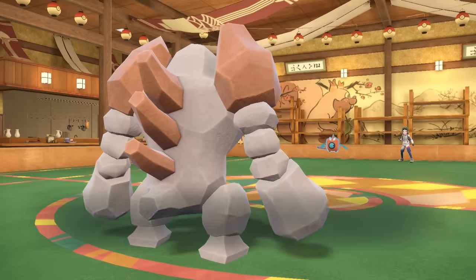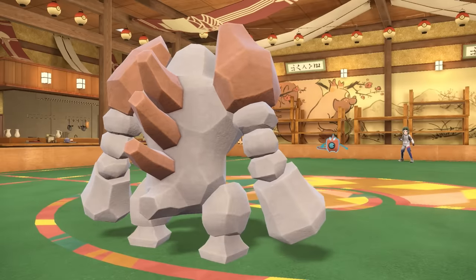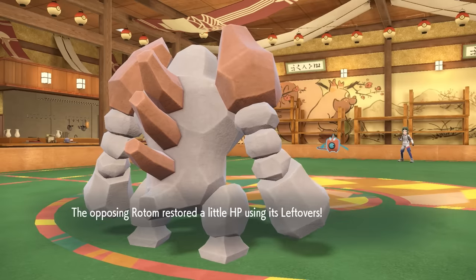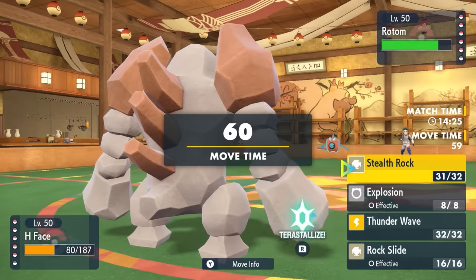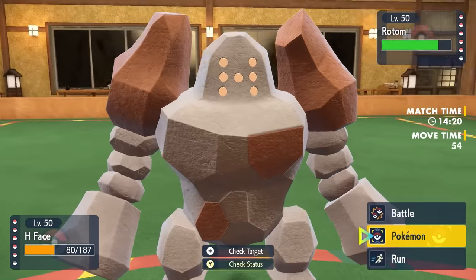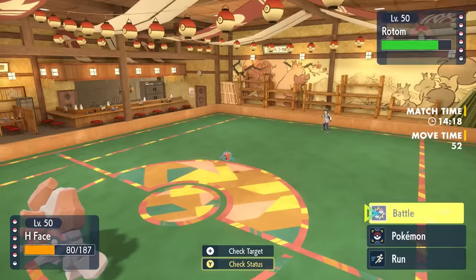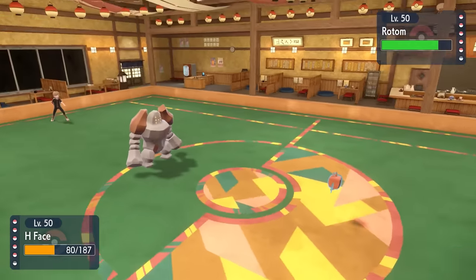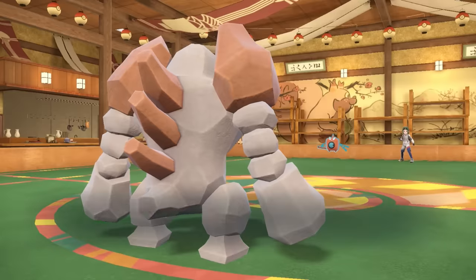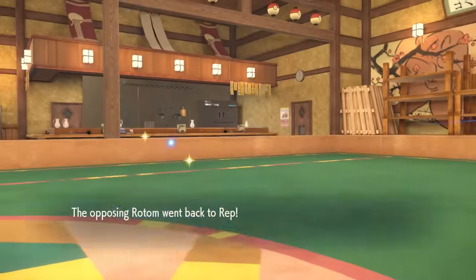I have a Volt Switch and U-Turn core of my own, which does make this match very interesting. The pivot now allows the washing machine to come back in, and we also see the Leftovers on this thing — so it's good to note it's probably not gonna go for a Choice Scarf Trick, but rather go for a Hydro Pump if it wants to knock me out. I'm just gonna gamble it. They actually just go for the Volt Switch, which is great for me because that doesn't quite kill.